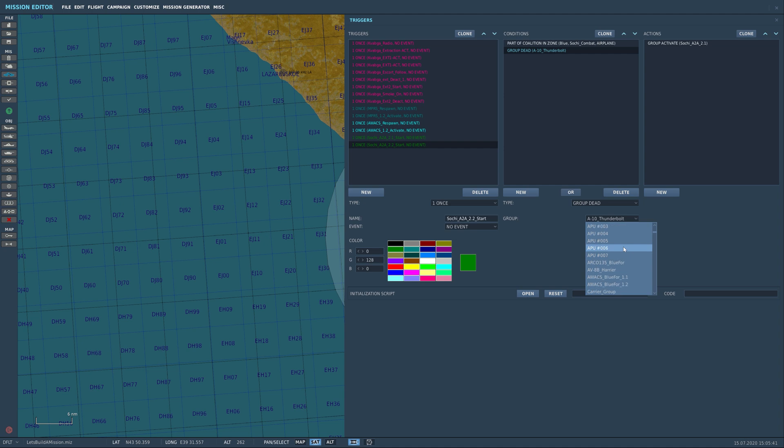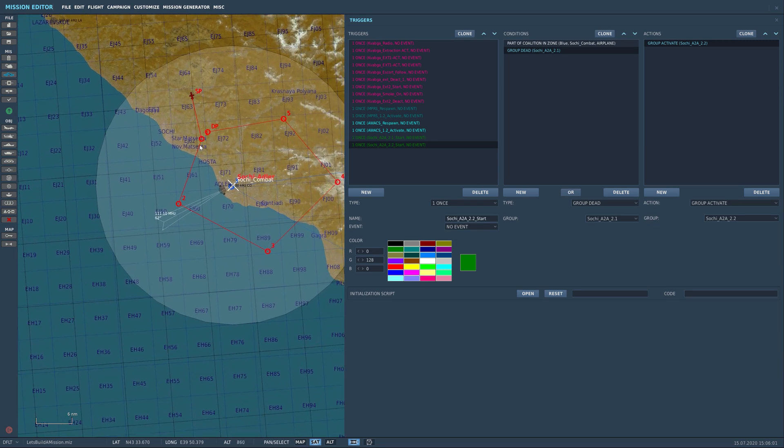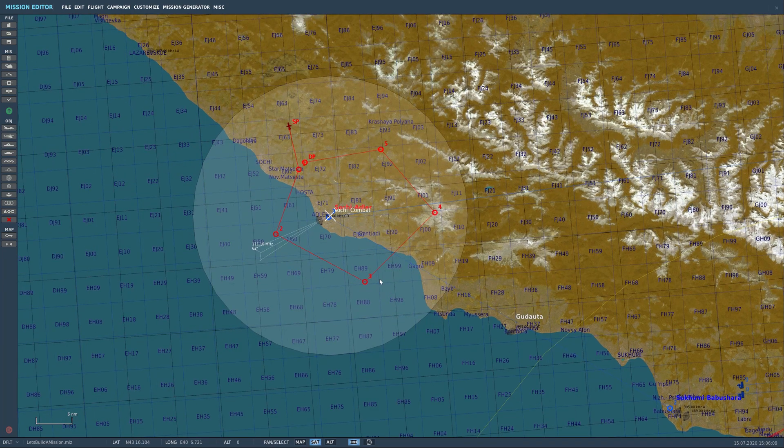Group dead is — where are you? — 2.1. Then Group Activate 2.2. Now this is one way to do this, and I actually just thought of another one that might work. Here's the second scenario that could cause this not to work: you fly in, these guys spawn, you think you can take them out — well, you miss. One of them takes you out.